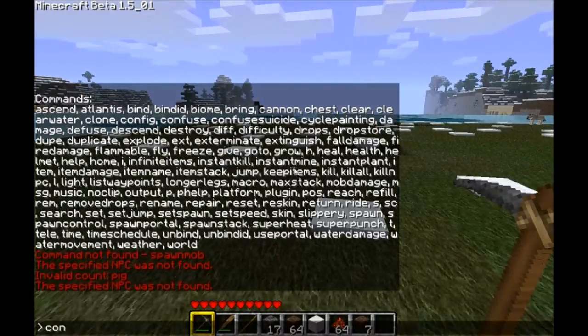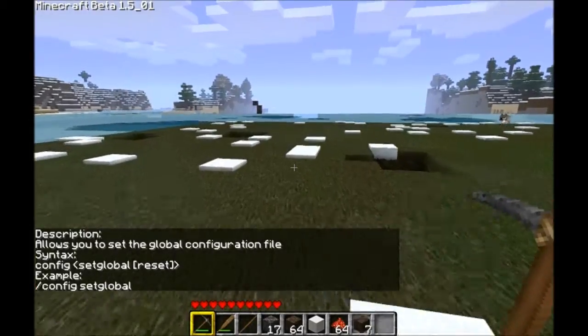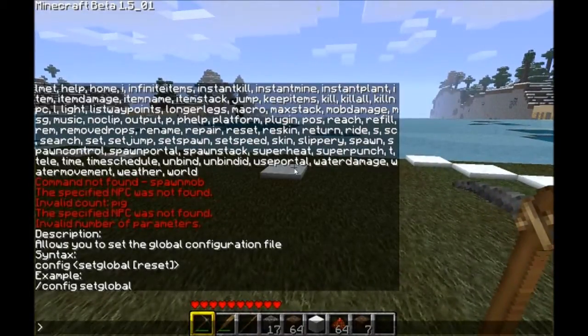The next command is 'config'. Just in case you don't know what a specific command does, you can type 'help' and then the name of the command. It allows you to set the global configuration file — I would suggest not messing with that.